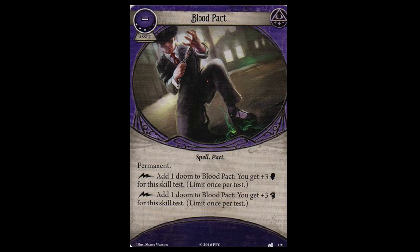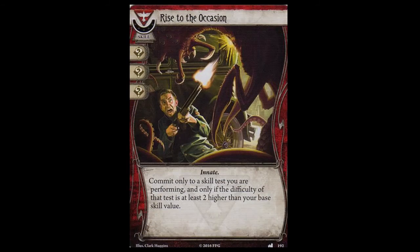Maybe an investigator like Marie Lambeau, who can manipulate doom tokens on the table, could get more out of this card. But since she hasn't been released, I'm not going to look too closely at that. With the investigators we have now, there is no way of manipulating the doom on the table, so your chance to use this card will be fairly limited. For me, this card is going to be staying in the box until we get somebody who can move those doom tokens around or spend them in some way.